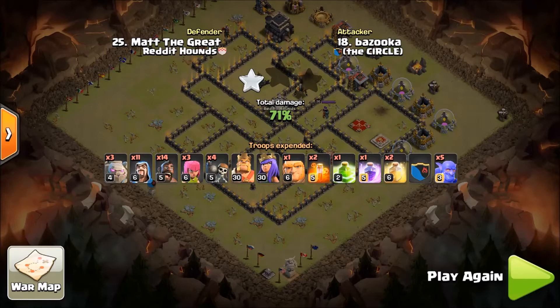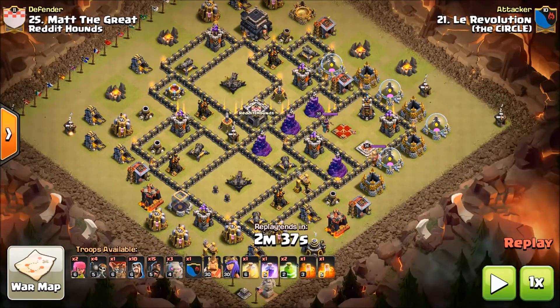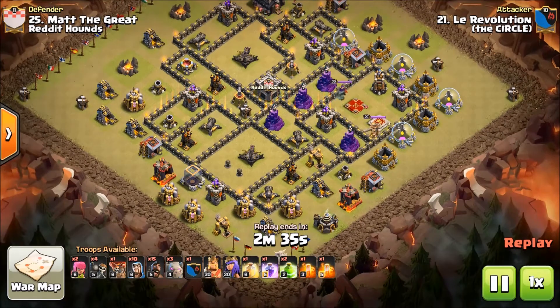Let's see how Io Starter — also known as La Revolution, the man of many accounts — cleans up this attack. He has the same troop comp that Bazooka had: a stoned gohobo. But notice the difference — he's got two jumps so that he can steer the golems and steer the push into the base where he wants it to go. He also has a contingency: if he has a wall breaker fail, he can jump in from the outside and still get into a lot of the base with the second jump. He has a backup plan. Let's see how the revolution goes in.